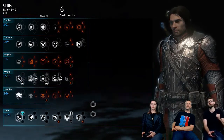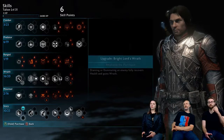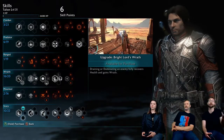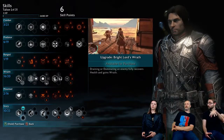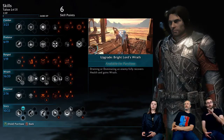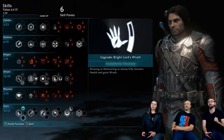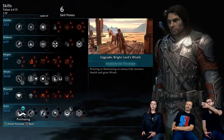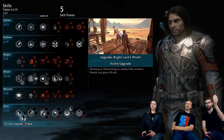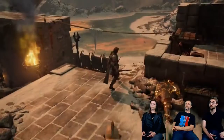We have Lord of Wrath now — whenever you use a consume, you increase how much wrath you get, which is the ability to bring Celebrimbor out to do damage. One of the other abilities on the story drain actually increases health and wrath — specifically gaining wrath. So if we combine the two, a consume ends up super-jumping how much wrath you get, which we'll demonstrate now.